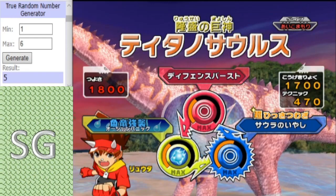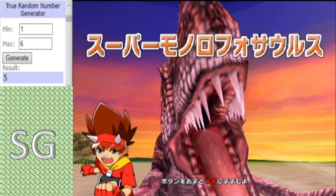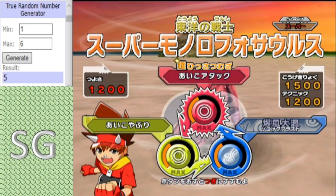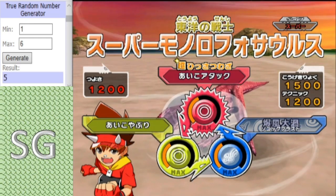Monoloph O.G. - the dark horse in this tournament for me. Backing up the Titanosaurus, we have Super Monolophosaurus with a move set of TIE Attack, Sonic Blast, and TIE Breaker. I think Monoloph O.G. is a dark horse in this tournament.